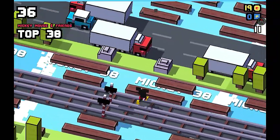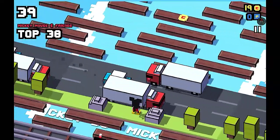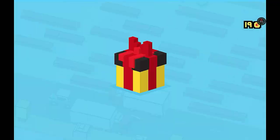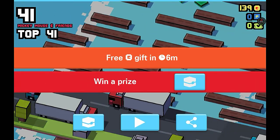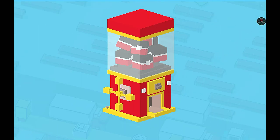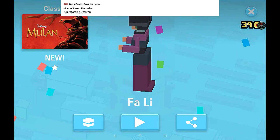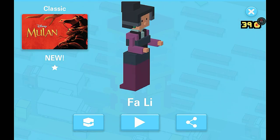It's basically like the phone box from Crossy Road or Gifty — you have to go find them after a while. Oh, we get another free gift! Who are we gonna get? Let's go to the prize machine. We got Farley! I haven't really seen Mulan but we're gonna have to try her at some point.